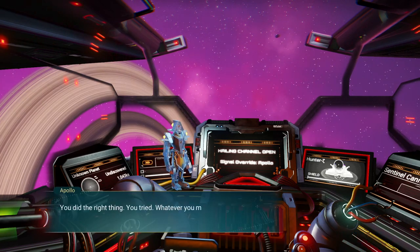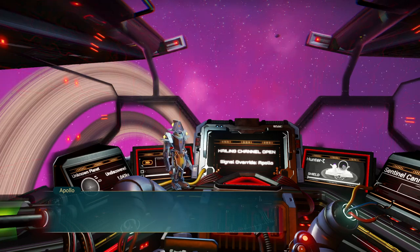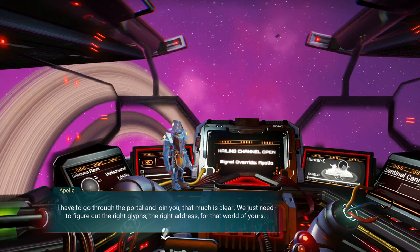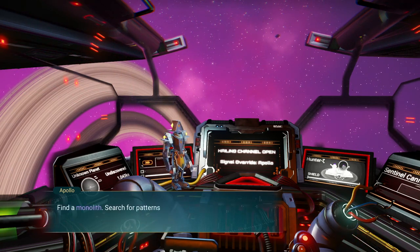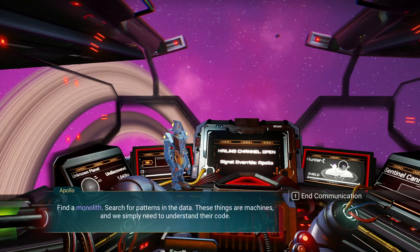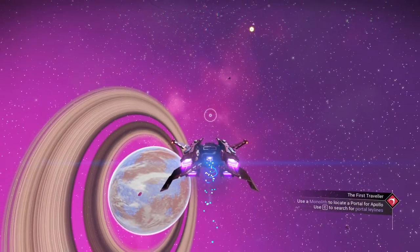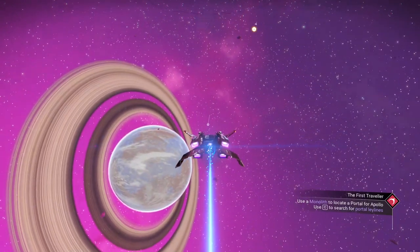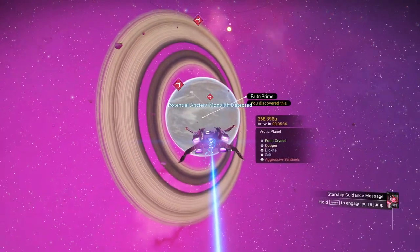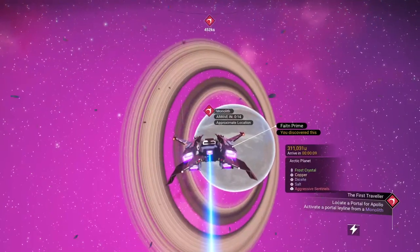Apollo says: 'You did the right thing. You tried. Whatever you might be feeling right now, know that you are a good friend. I have to go through the portal and join you — that much is clear. We just need to figure out the right glyphs, the right address for that world of yours. Find a monolith, search for patterns in the data. These things are machines, and we simply need to understand their code and communication.' So we're going to use a monolith — and it's aggressive sentinels. This ought to be fun.